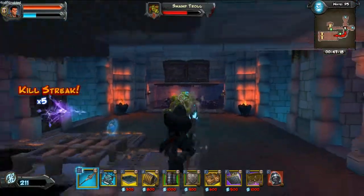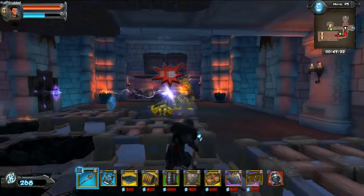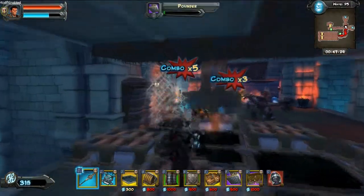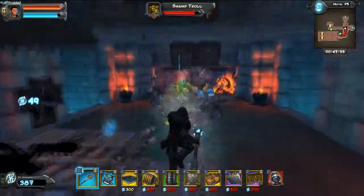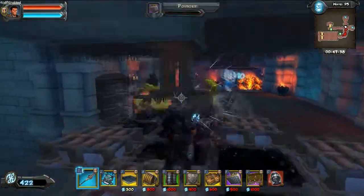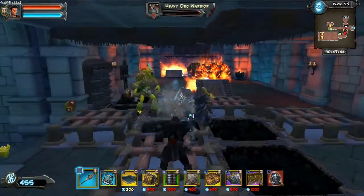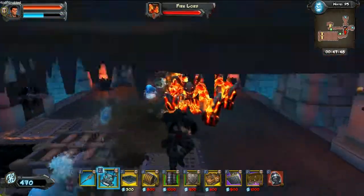The biggest issue is the trolls in this situation because there's nothing really in the middle I can use to help kill these guys. I don't really have a lot of floor traps besides the scorchers and those are kind of hard to place. I mean I could place them in a complete row but I don't really have the money for that, and I need to deal with these guys now.